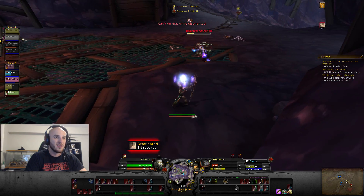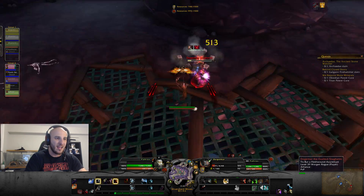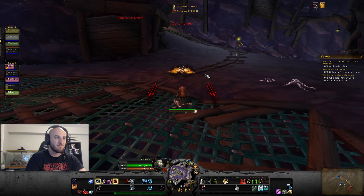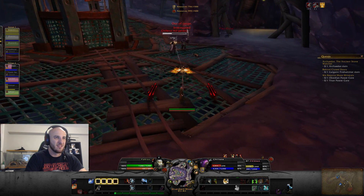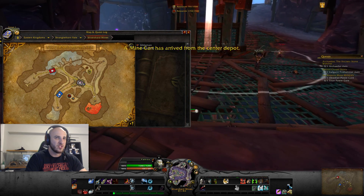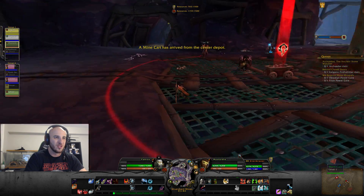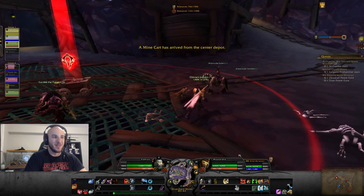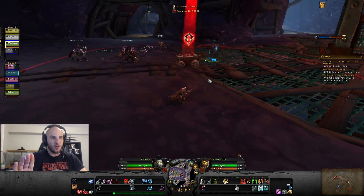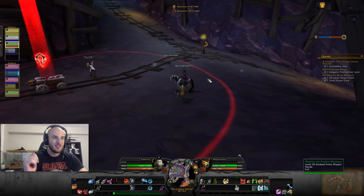I just got blinded by this rogue — sick play. They know I'm the kill target. Anyway, you pretty much try to stay at range. You don't have a pet, you don't have a lot of CC at this level, so it's critical you either win the 1v1s or 1v2s you engage in, or you stay with your team — stay in the back or in the middle of them so it's hard for you to get opened up on.